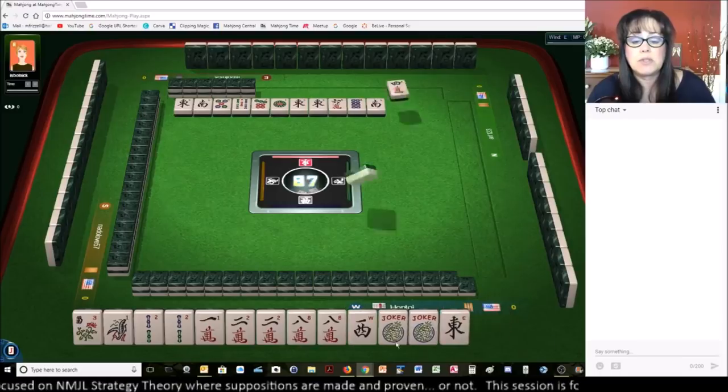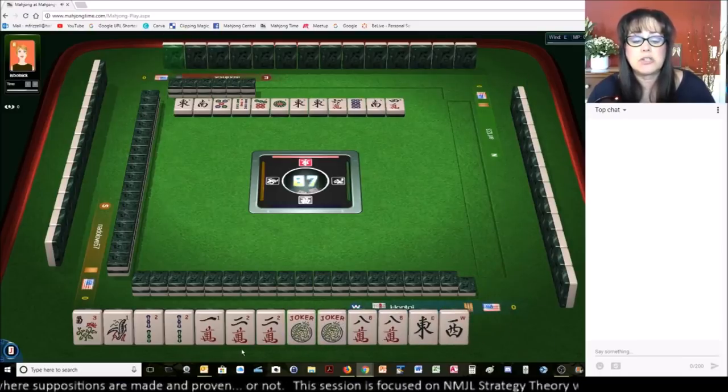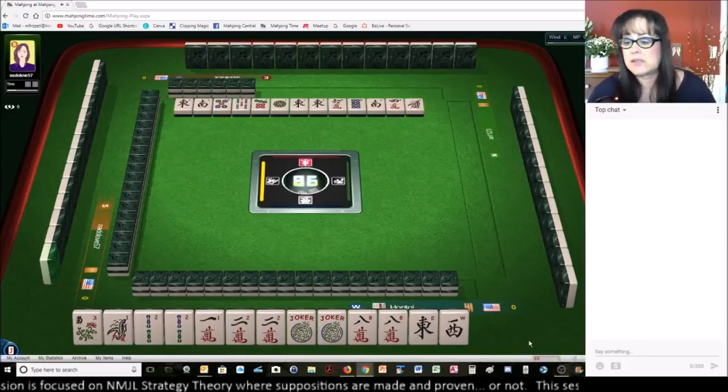We just picked up another multiple couple. I think we should leverage that and the flower and switch to the consecutive one-bamboo pung hand. And, of course, when you make that decision, then down go the tiles. Sometimes that happens too.